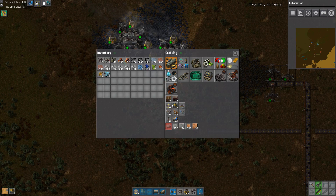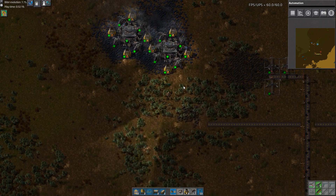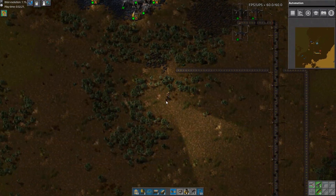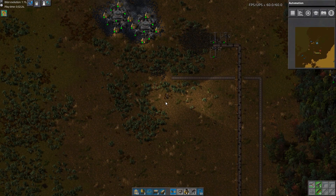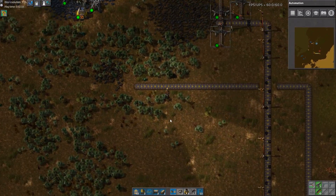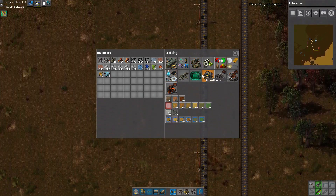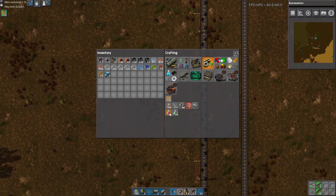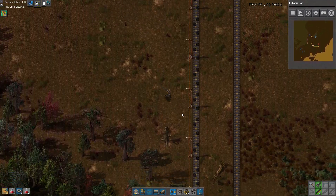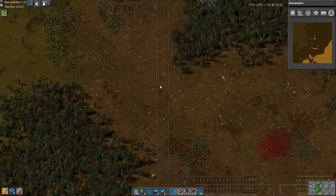We are gonna want to mine this, then we want to crush it, and then we get two byproducts that we need to sort in some form. Not even sure we need to sort them, but we need automation, so we should make ten of these. I made some underground belt that we needed.